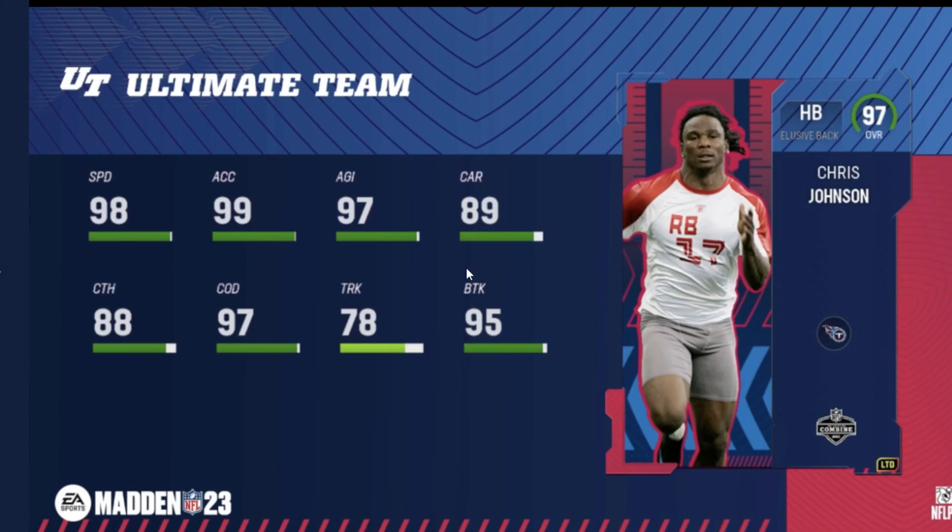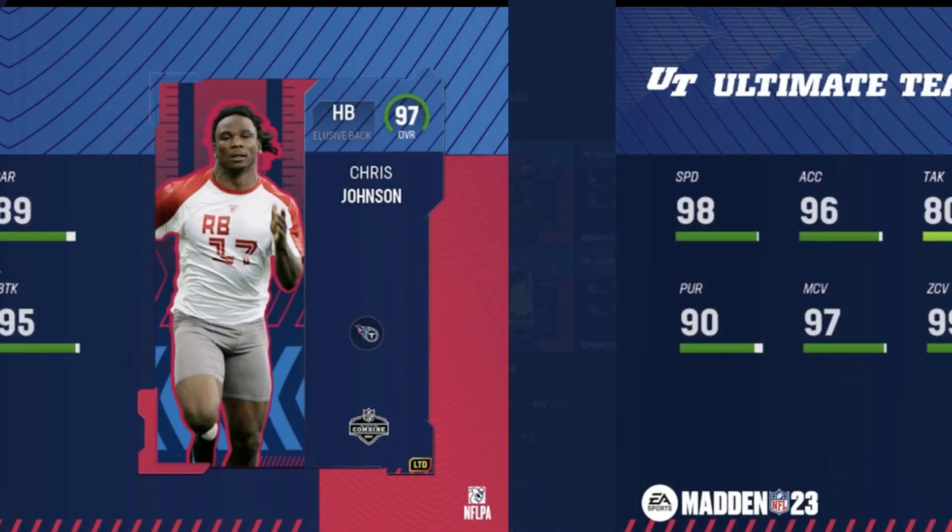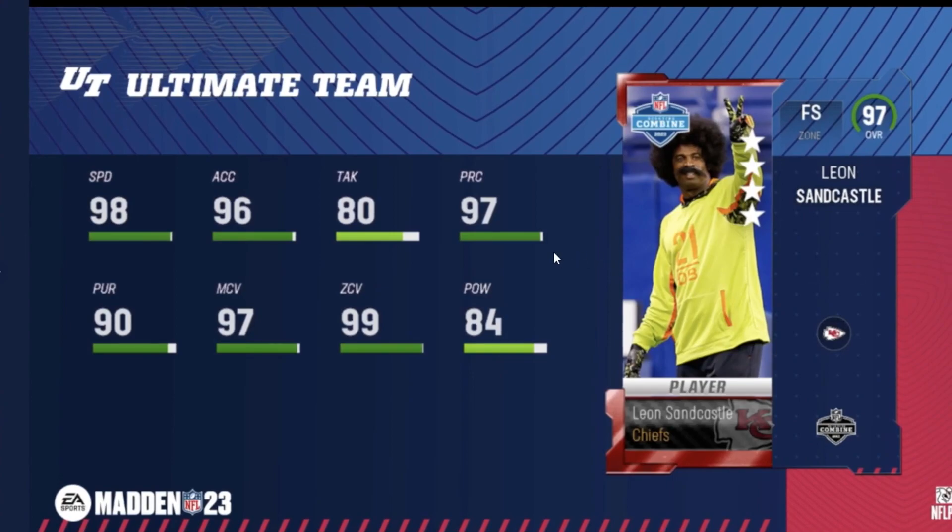Another LTD — Chris Johnson, 98 speed running back. That's pretty much all you need to see from that. It's a fast Chris Johnson card that comes out all the time, especially when they have Combine.